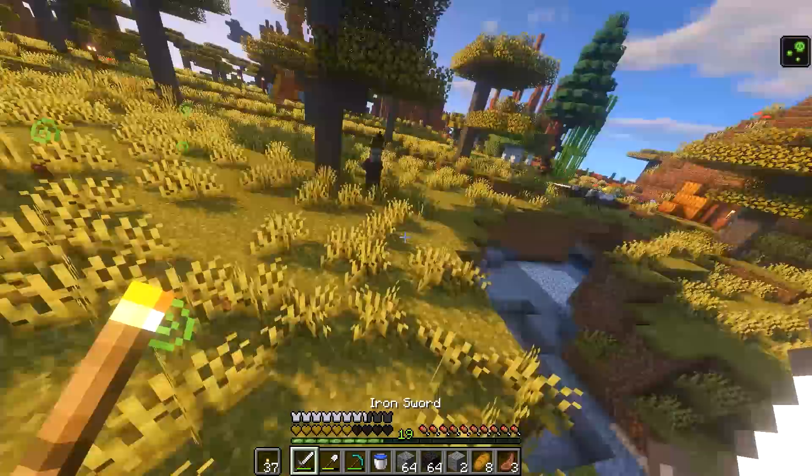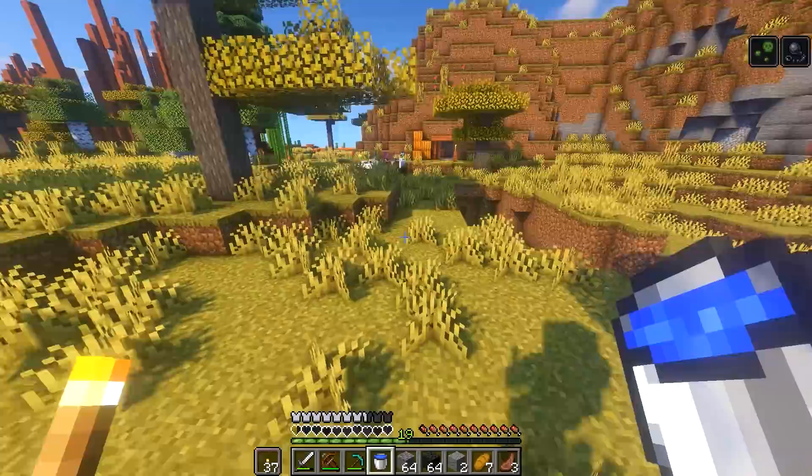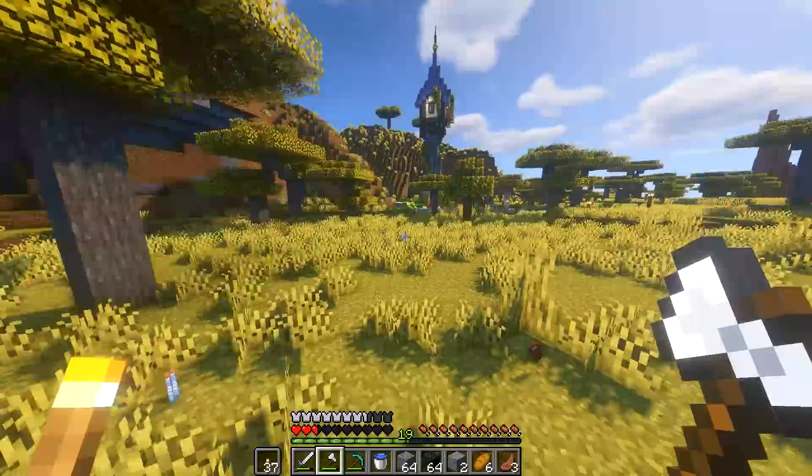There it is. But look at this — blimey witch. Where's my crossbow? She's going to kill me again. There we go. Flipping heck, what a horrible old lady. We got poison and slowness now. Let me quickly get rid of that. It's time to get building.